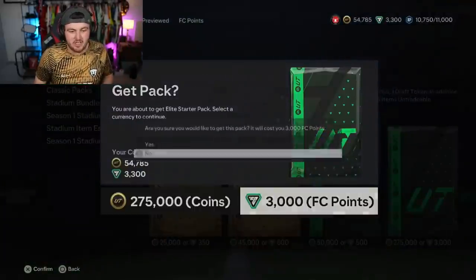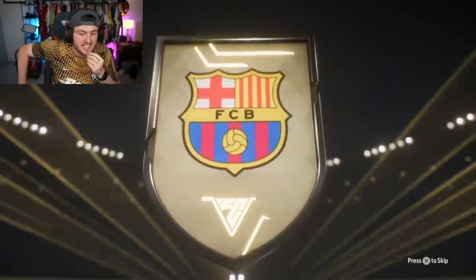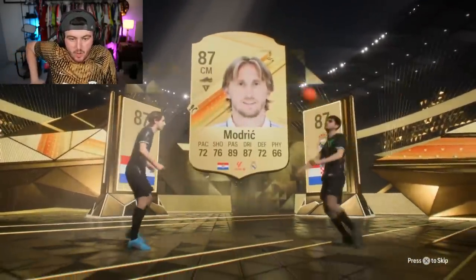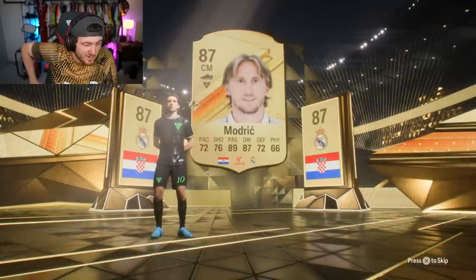Next Elite Starter Pack now. Who is going to be in this one? It's a Spanish centre mid from Barcelona — the 88. Go on, be a double. It is a double! It's 86 Pedri and 87 Modric. I thought it was going to be the 88 woman. I forgot about Pedri being a walkout. Well, it is a double walkout. Can't complain too much with that — you'll take the two walkouts.